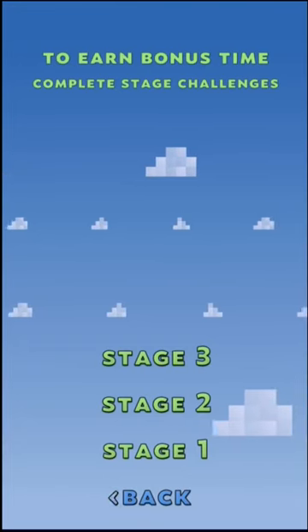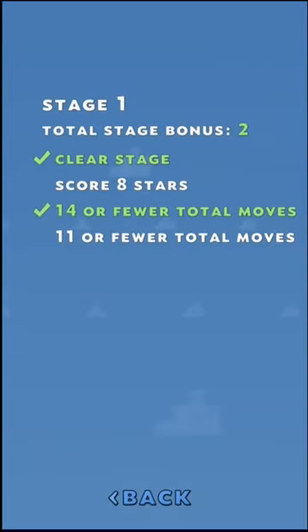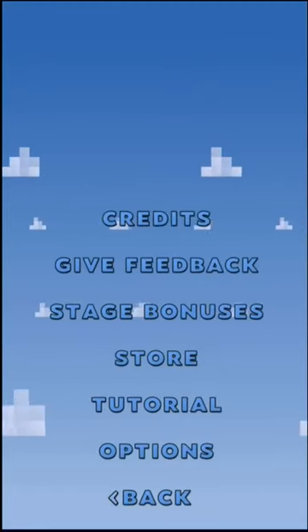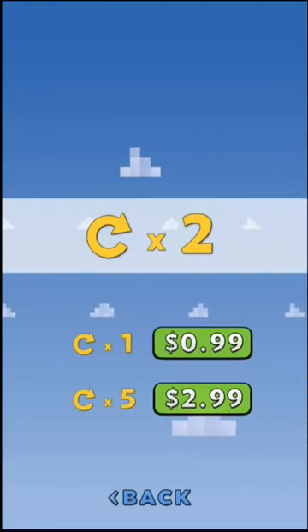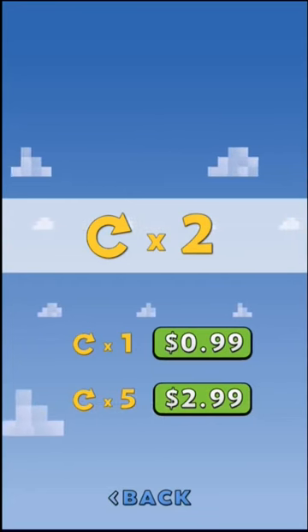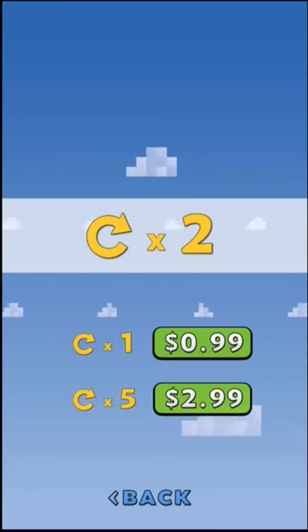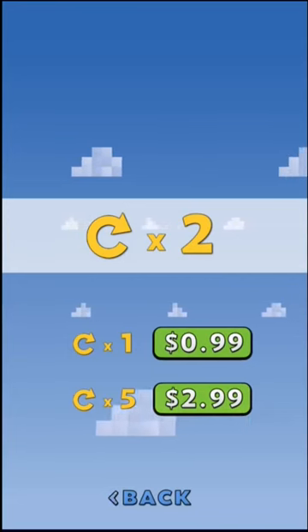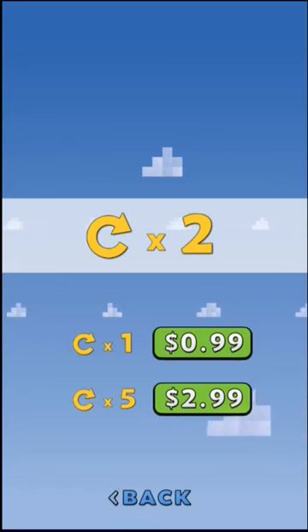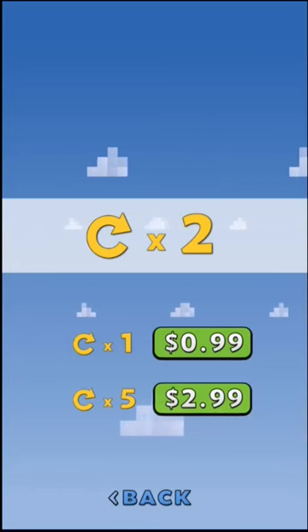Stage bonuses — these are sort of like achievements. If you finish the level quickly enough, they'll give you extra time for the next time you play the game, or the next time you start off at a certain level. There's also a store where you can buy retries. This lets you start back off on the stage you ended on. There is no stage select in this game, but you can pick up where you left off immediately after you die by using one of these continues. It comes with three continues; I have already used one of them. You can buy one more for a dollar or five more for three dollars.